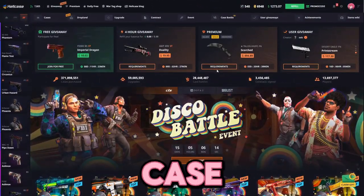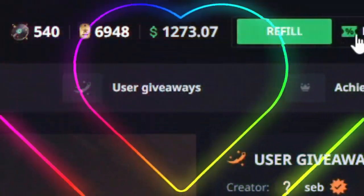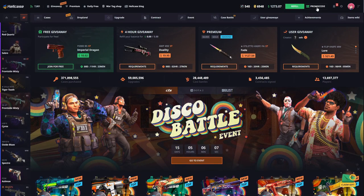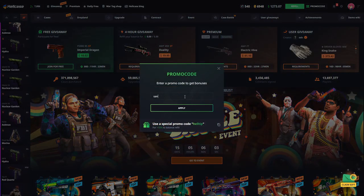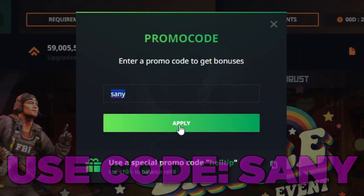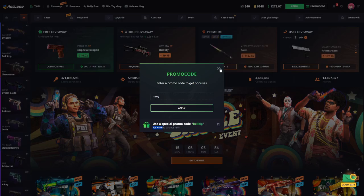Hello friends, we're here with you today in Hellcase. We have $1,200 in Hellcase today and we're going to try to multiply that balance. If you want to come and hang out at Hellcase like me, you can get an additional 10% bonus on your investments by using my code in the promo code section, and immediately after that you can benefit from an additional 10% bonus on your investments.